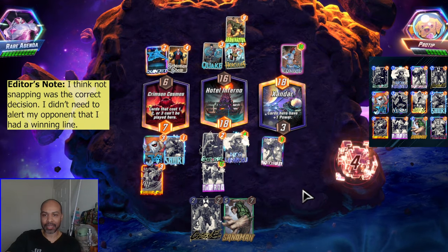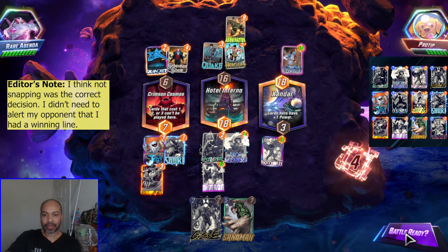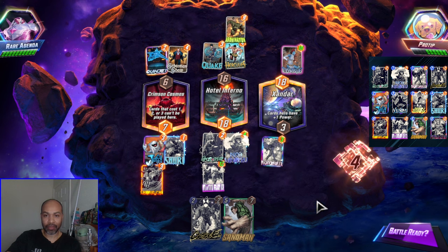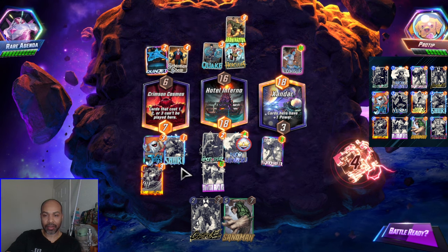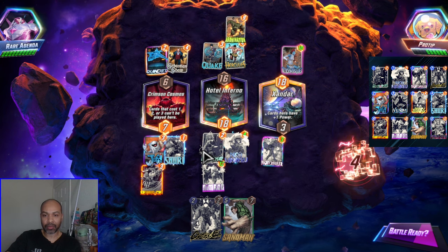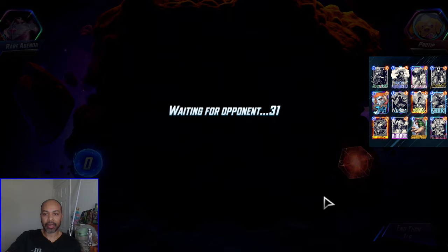I should have snapped into that — it was very tempting. They have cards created by Arishem — they might have Mystique in their deck. This is a fantastic win. Very creative play that you kind of need to keep in mind with Ghost Spider and the Niko — you can get very creative.